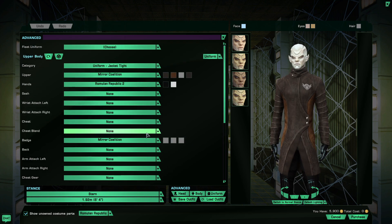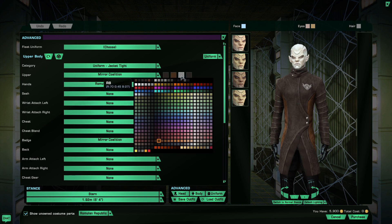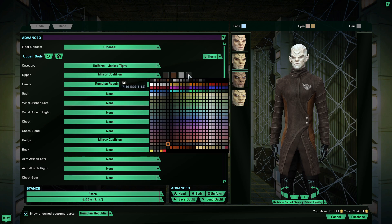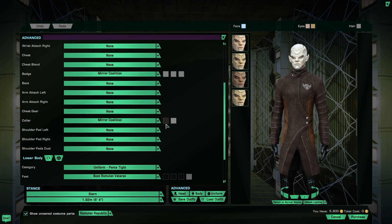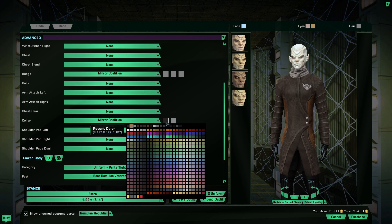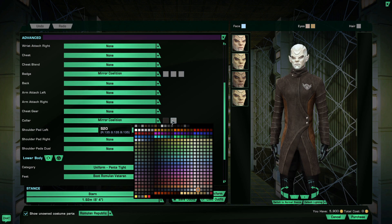I tried to replicate the colors we see from the preview, so if you're interested in that, here they are. This is all the same for the Silvers A14. As for the collar, it's just following the S6 of the jacket itself.